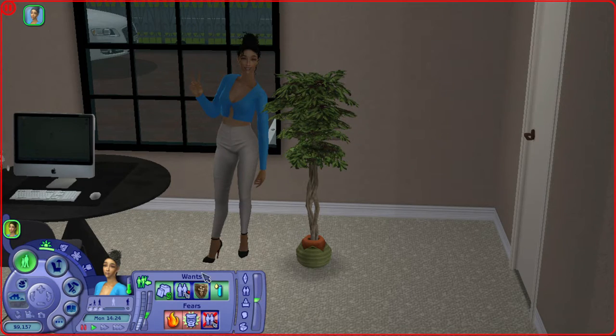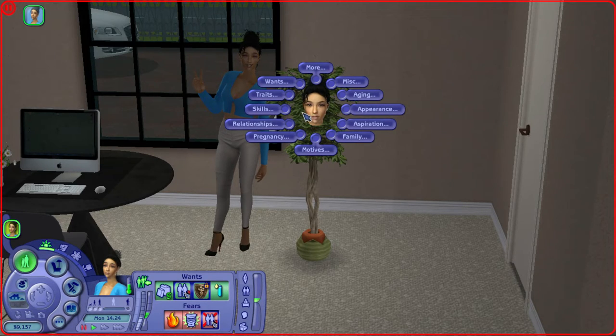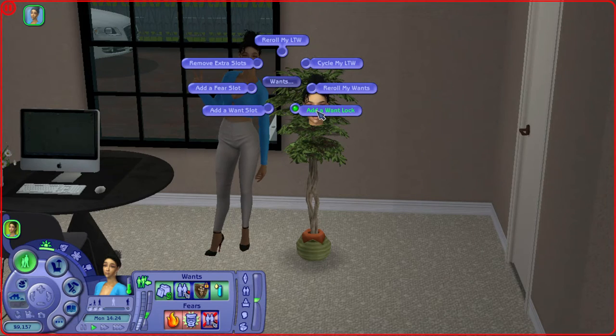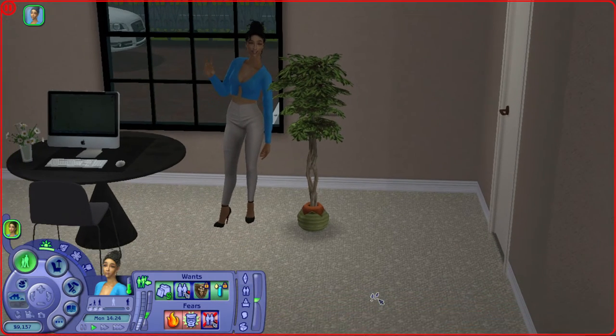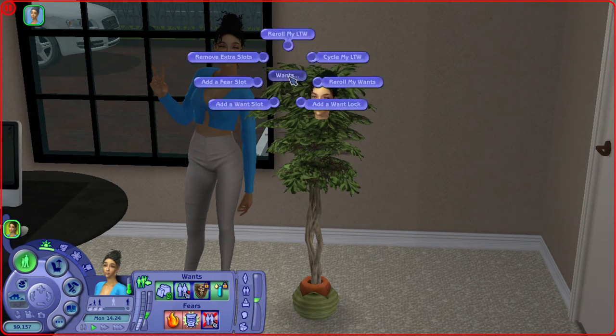The key things I do: when you start a household, Teresa's new to this apartment lot and I'm playing her. When she has a want or fear I can only lock in one thing, but I don't think that's realistic. She wants to gain a cleaning skill point but she also wants to get a bronze in flower arranging — I can't click both. With the Sim Blender, under 'Wants,' you go to 'Add a Want Lock' and now I'm able to lock in 'Get a Bronze' and also lock in 'Get a Cleaning Point.' You can add another lock and another lock, because isn't it more realistic that your sims can want for more than one thing? You can also re-roll their wants, re-roll their lifetime wish, and add or remove want and fear slots — the want slots are four, the fear slots are three.